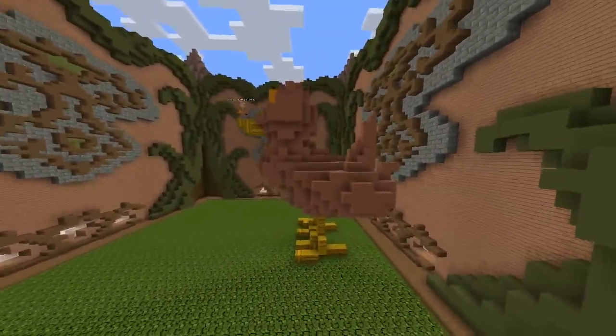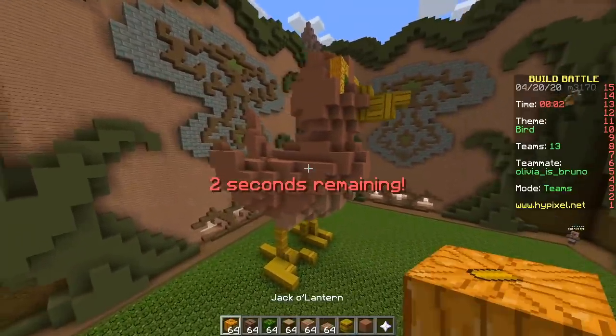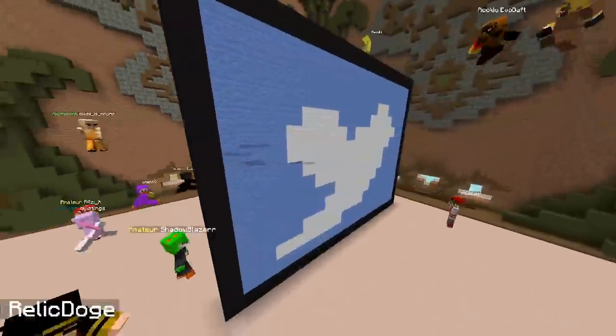Look at those green eyes — beautiful green eyes, what a majestic creature. It's a duck! Time to start voting. A duck — first one is the Twitter logo.